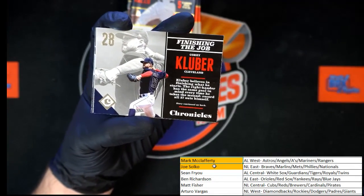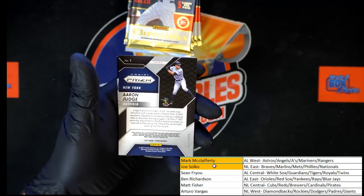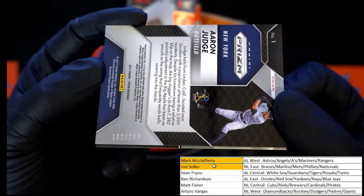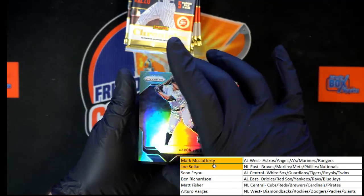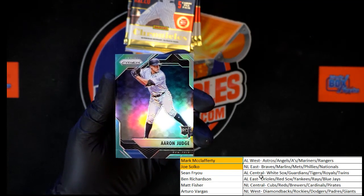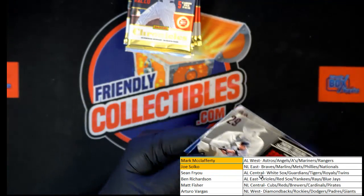Kluber, Carson Kelly rated rookie. It's numbered — 182 of 299. A nice Prism Refractor Judge rookie card right there. That one going to Ben R with AL East. Congrats, Ben R — very nice card right there. Behind that, Todd Frazier and Josh Donaldson.